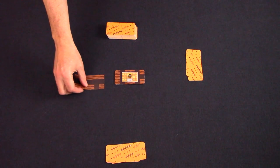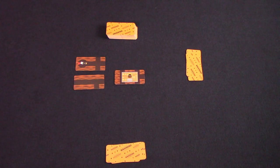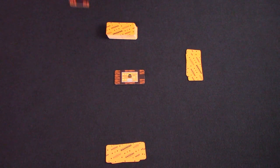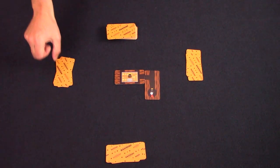Each card will either have a series of connections making the tunnel longer or branch, or it will have a flashlight which will terminate the tunnel making it so the Bandito cannot escape at that exit. On a player's turn they will play one card so that it connects to a previously played card. You cannot overlap and all exits on one card must match the entrances on the new card, meaning there can never be any path on one card that is blocked by another card. At the end of your turn you draw back up to three cards.